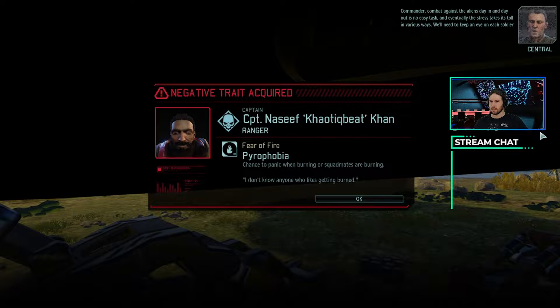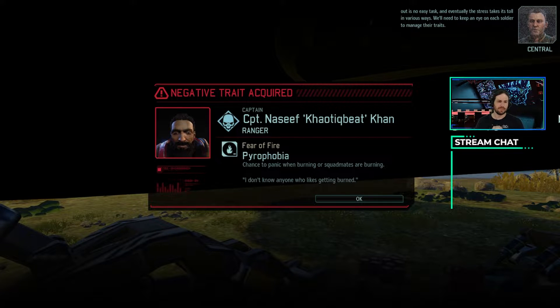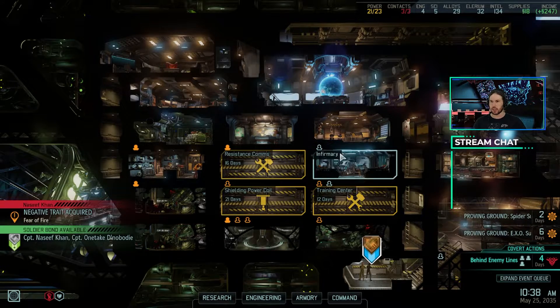Commander, combat against the aliens day in and day out is no easy task, and eventually the stress takes its toll in various ways. We'll need to keep an eye on each soldier to manage their traits. That's a little bit of a weird trait to be getting, Nassif — you didn't get set on fire, you were wrapped up by a snake. There was no fire whatsoever in this past mission, but we will get you to the infirmary as soon as we can.